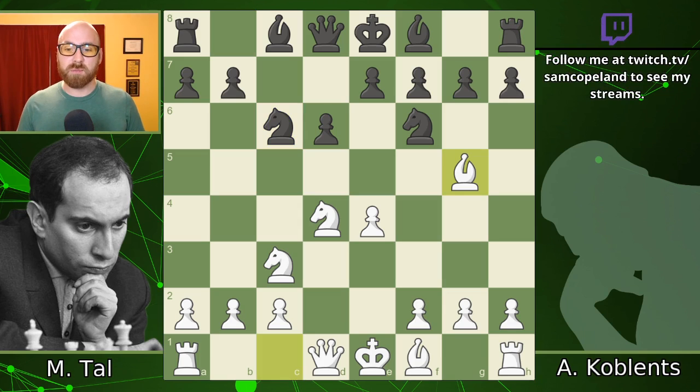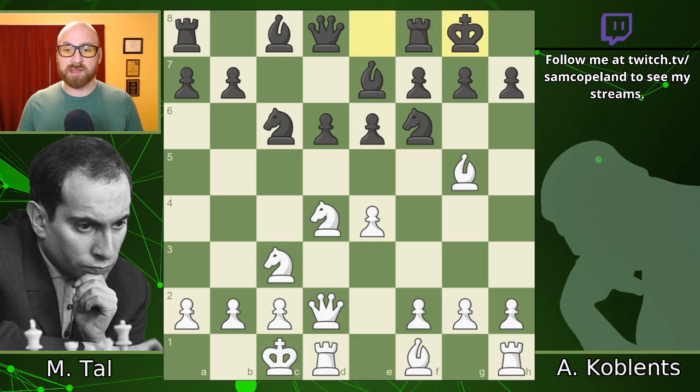Bg5, pawn e6, Qd2, Be7, and castles queenside and castles kingside sets the tone for the game.